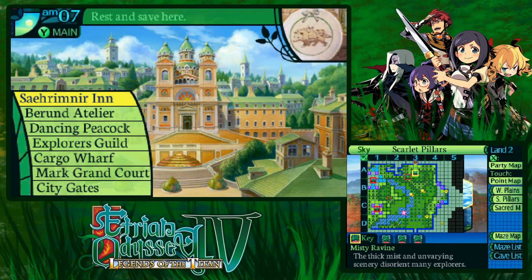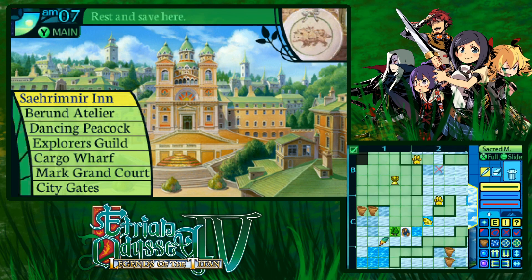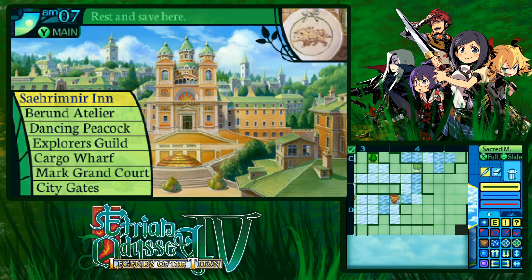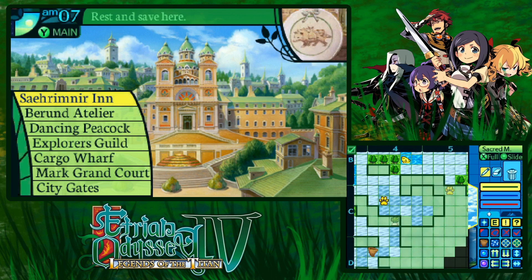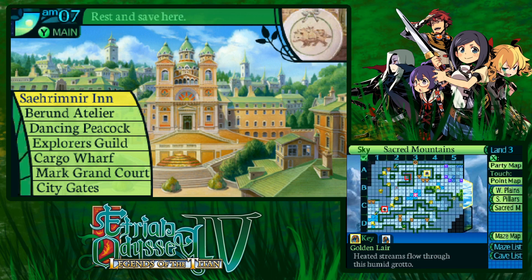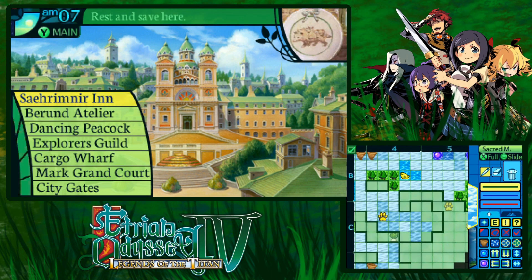Welcome back everyone for the next part of Etrian Odyssey 4. In the last part we defeated the queen of the hollows and we reached the sacred mountains. I've marked out almost everything on the map except a couple corners - one because of the alligator being annoying, and this corner because there's a little mantis just getting in my way.